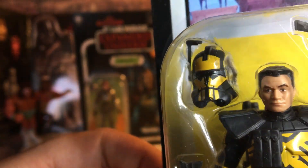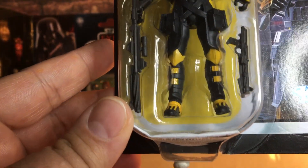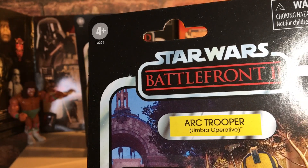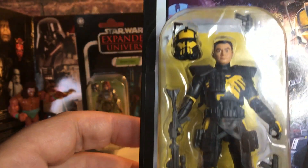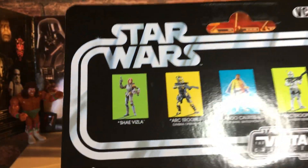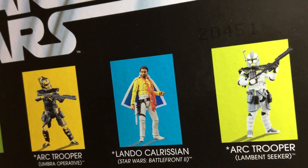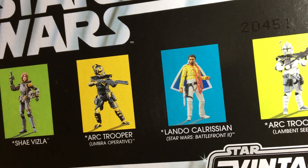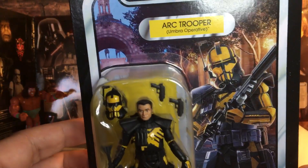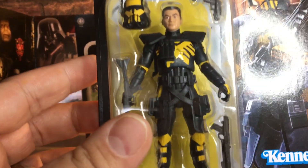Look at that helmet — very cool. I do like this one. They made a few different colours of this one; there's a green one and a grey one I think. A few different colours but it's a really nice figure — stands out when it's on display. VC237. Shea Vizsla, Arc Trooper, Lando, and there's the other Arc Trooper — Lambent Seeker. That's my number 2, Arc Trooper Umbra Operative. Great figure.